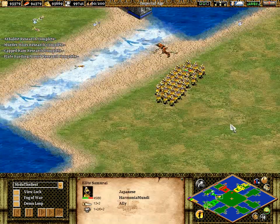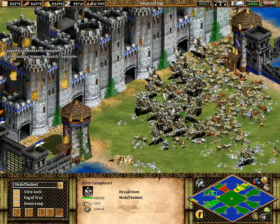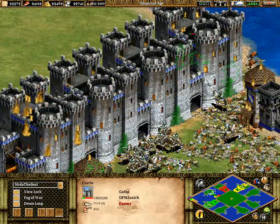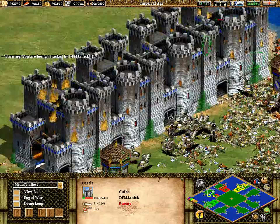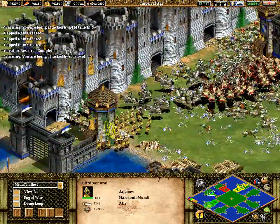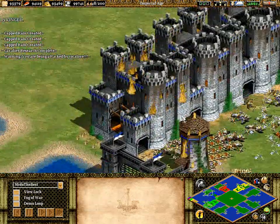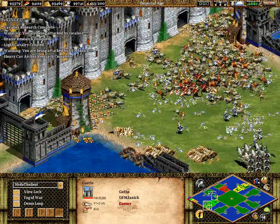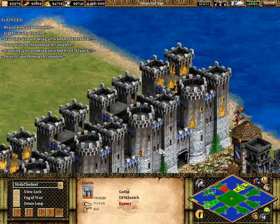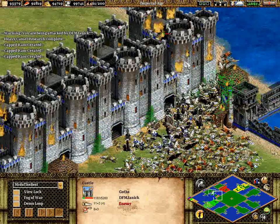A mass of samurai waiting outside there. Plate barding armour, of course, is going to be excellent against these castles. This castle got repaired, I think, by that one villager that was in — I don't know if we've managed to kill it off yet. But this castle over here is now in danger. Oh — a very well-timed king right there from DFM Janik, because those samurai were homing in on this castle and this castle would have been dead. These cataphracts are now switching in onto this castle here.